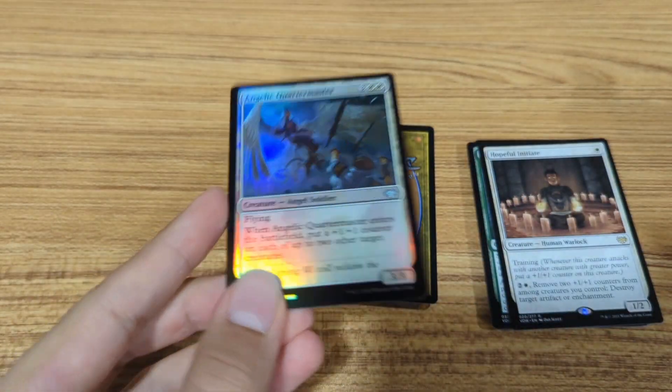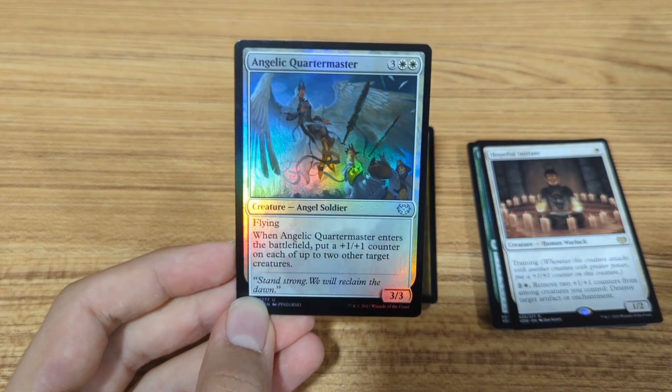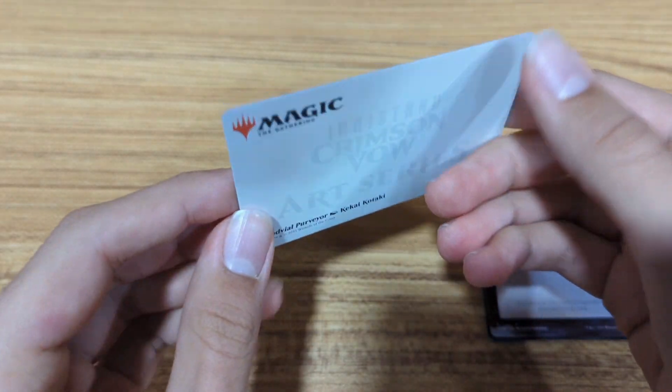First foil card — you can see that nice rainbow foil. It has flying, it's a 3/3 for 5 mana. This one's really good and it's a foil uncommon. You can use this card to represent a double-faced card — I guess it's good for representing. And I don't know what this is.